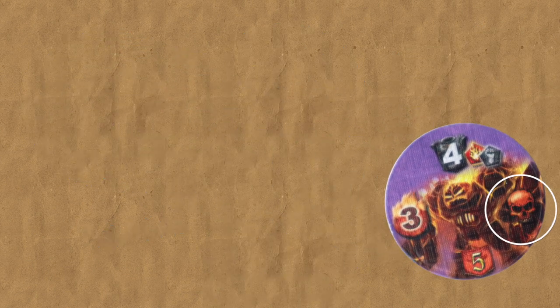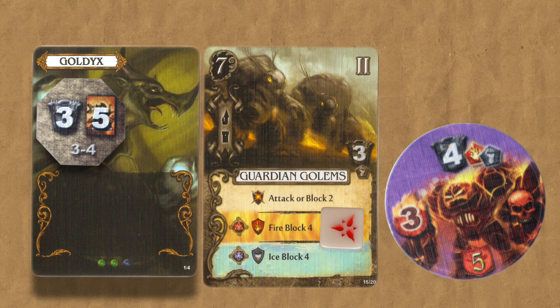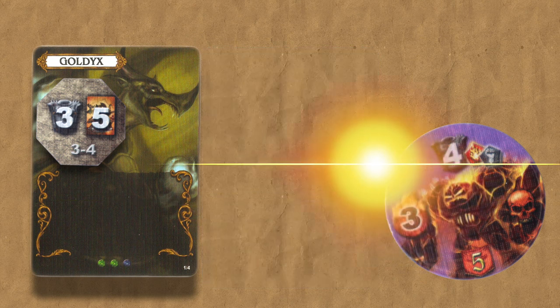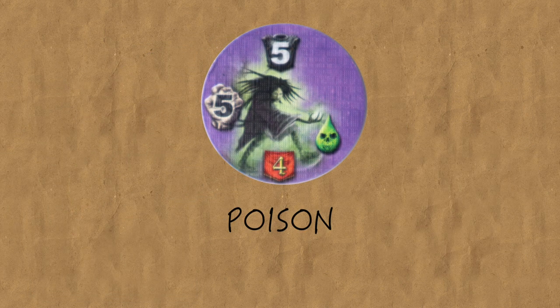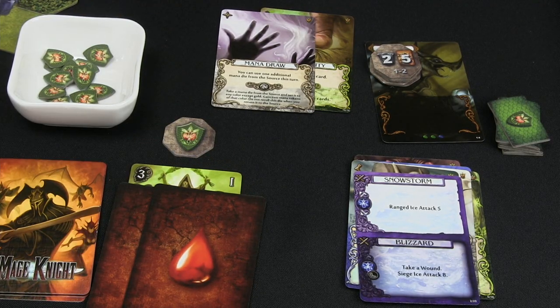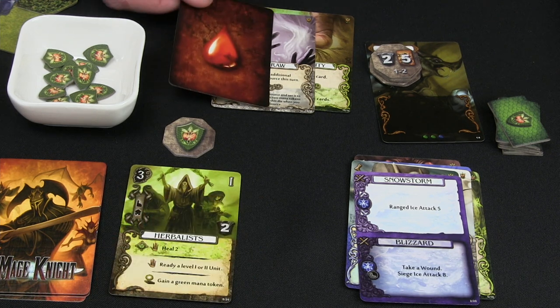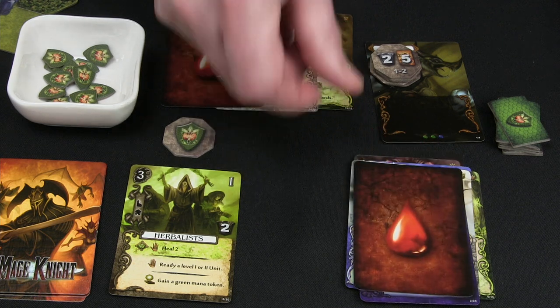If the enemy has a skull-looking icon, it means it deals brutal damage — when this enemy deals damage, the damage value is doubled. So a brutal attack of 3 can either be blocked by block 3, or it goes through as 6 points of damage. The green drop icon means the enemy deals poison damage. Poison damage dealt to units means the units take 2 wound cards instead of just 1, and also need to be healed 2 times to remove the wounds. If poison damage is applied to your hero, for every wound card you add to your hand, you also add one wound card to your discard pile.